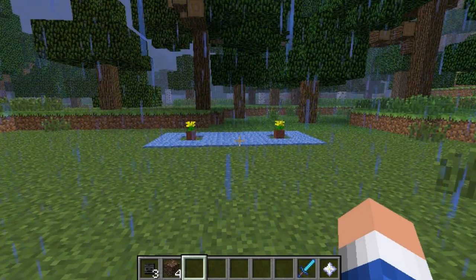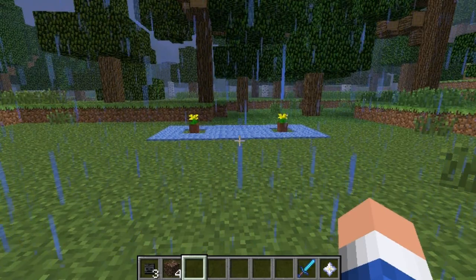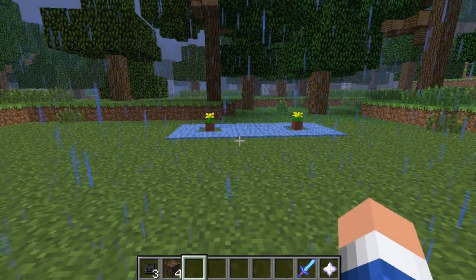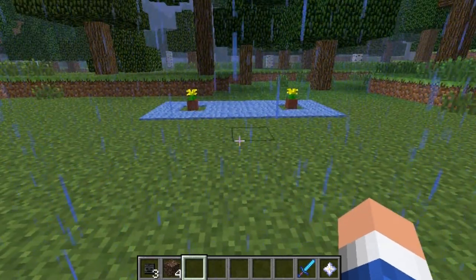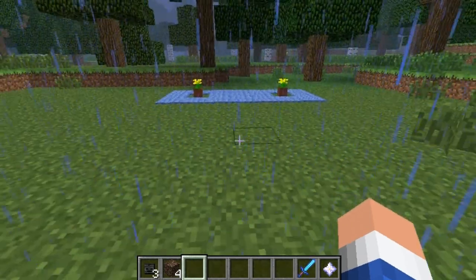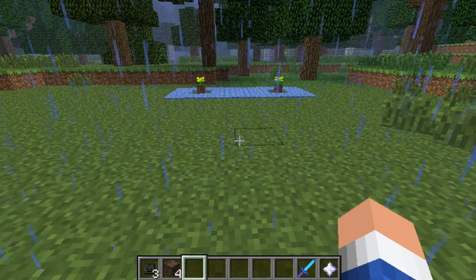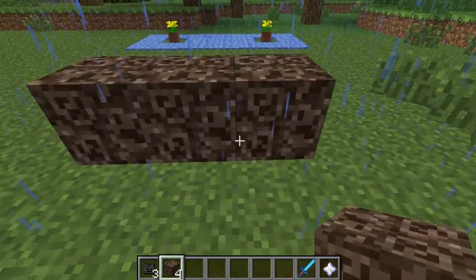Welcome back guys. Over here on the PC now, I'm going to show you what the wither is. What you need to make the wither is four soul sand and three wither skulls. You can only get the wither skulls from the nether — specifically from wither skeletons, which spawn only in the nether and only near nether fortresses. Place the soul sand in the overworld wherever you want to spawn it — put it down three in a row and then one on top.